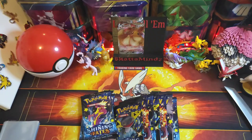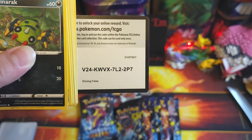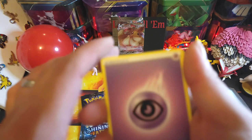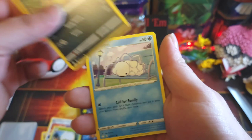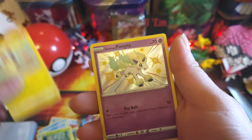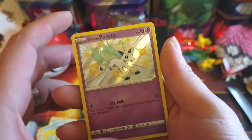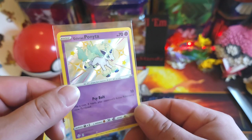Got Corvanite to start off. Got our code card, psychic energy, Rotom, Rusted Shield, Eldegoss, Spinarak, Lisnow, Horsea, Rowlet, Morpeko — nice! We got our little Galarian Ponita shiny, Professor's Research. Let's sleeve up this little Ponita — there we go, cute little card.